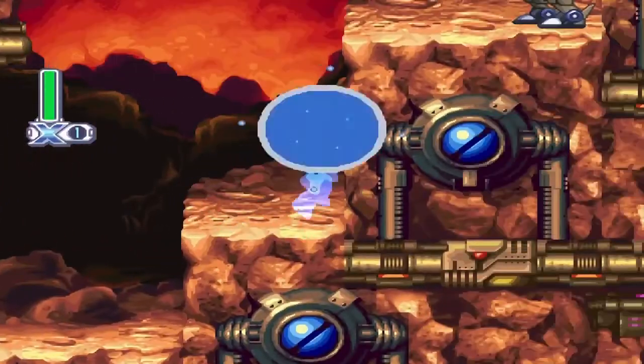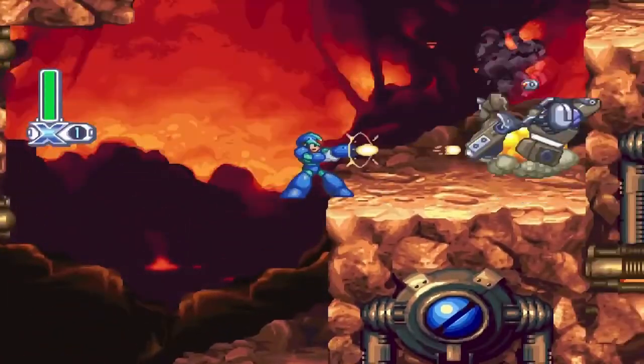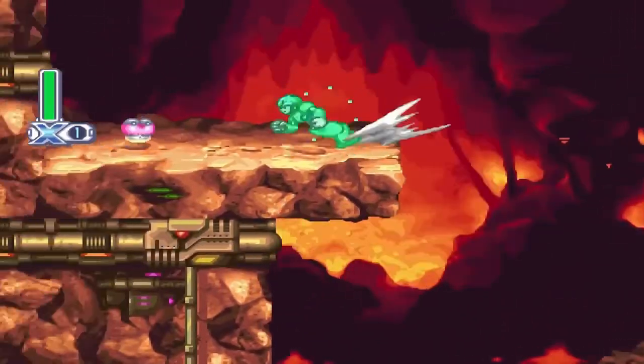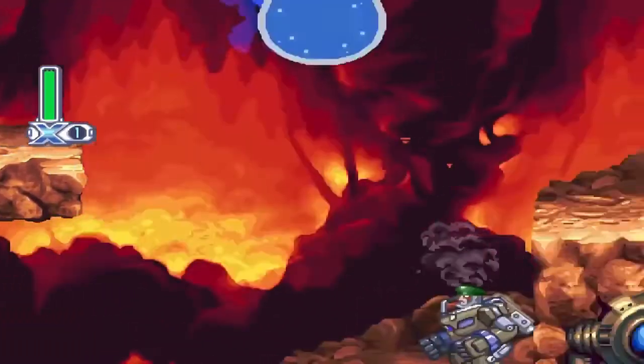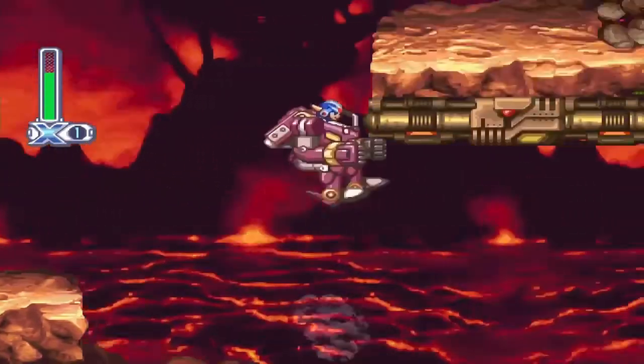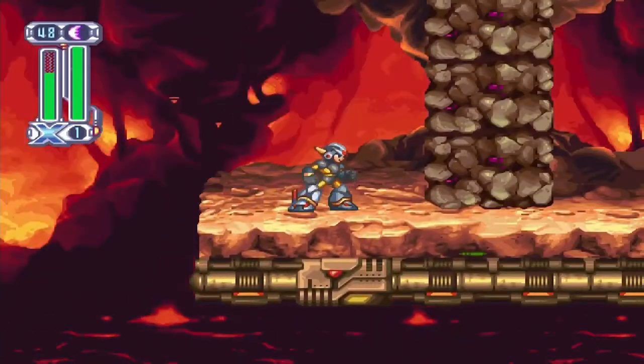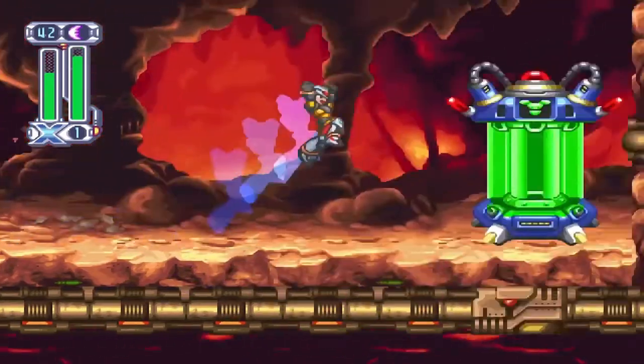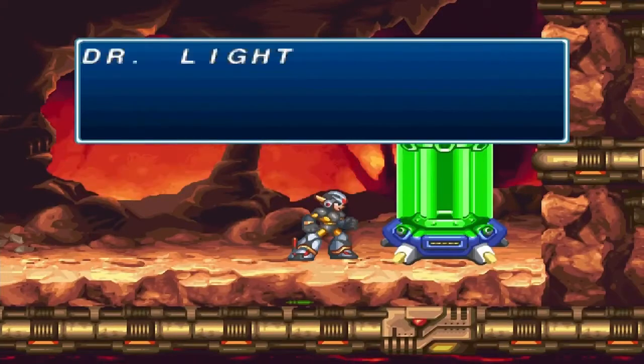Mega Man X4. In Magma Dragoon Stage, you'll be able to clip up here in part 2 and get the heart tank. Also in part 2, right afterward, ride the right armor up, jump out, then use a charged twin slasher to get yourself the armor upgrade.